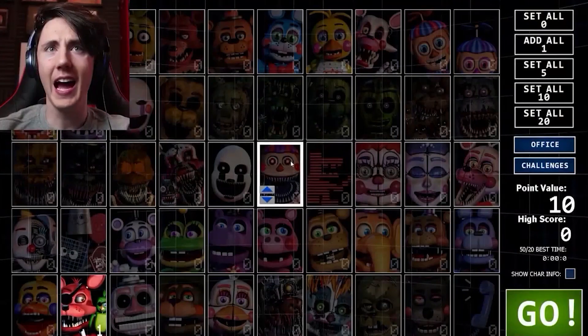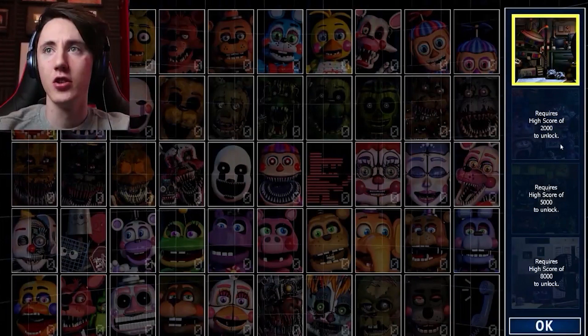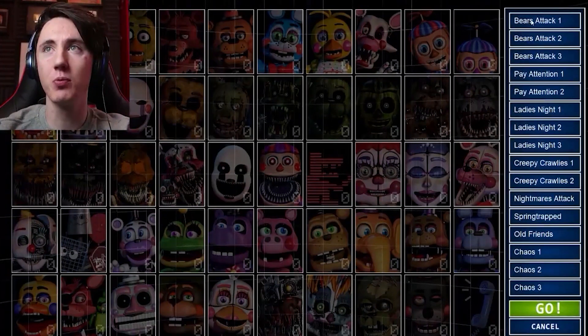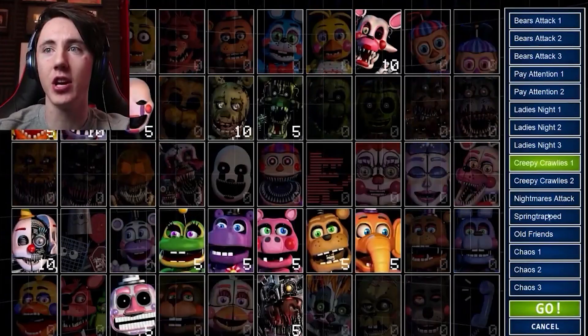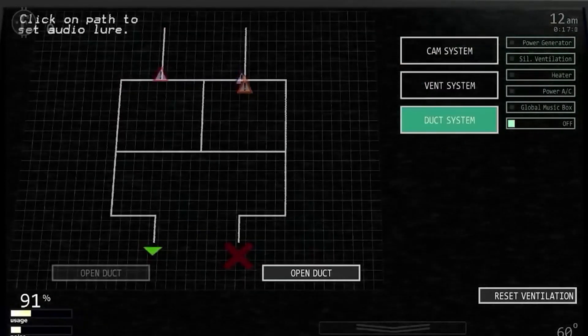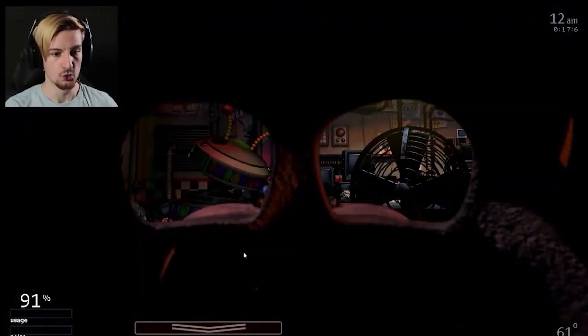Oh, there it is - Razzbowski, Dawko! So you can actually customize the offices now. There's a wide variety of offices - looks like three or four different offices. Oh, there I am! Oh my god, look at them all coming through the vent.